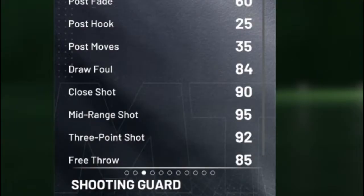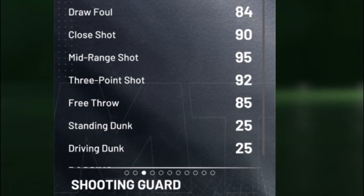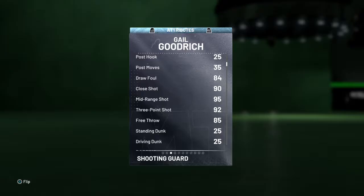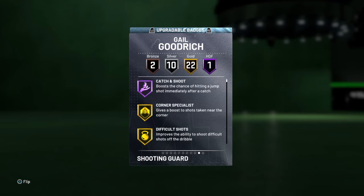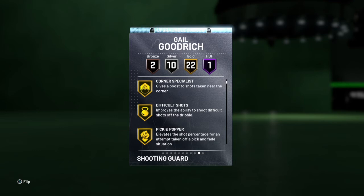But look at that three-pointer, look at that mid-range — that's all you need to look at on this card. Do you really need anything else? And look at that speed too. Now let's look at the badges: he comes with Hall of Fame Catch and Shoot, Gold Corner Specialist, Difficult Shots, and even Pick and Popper — which I don't understand since he's a shooting guard.